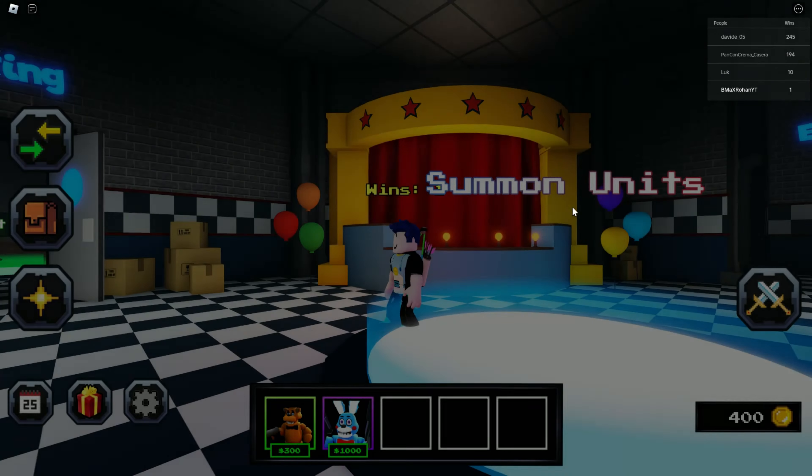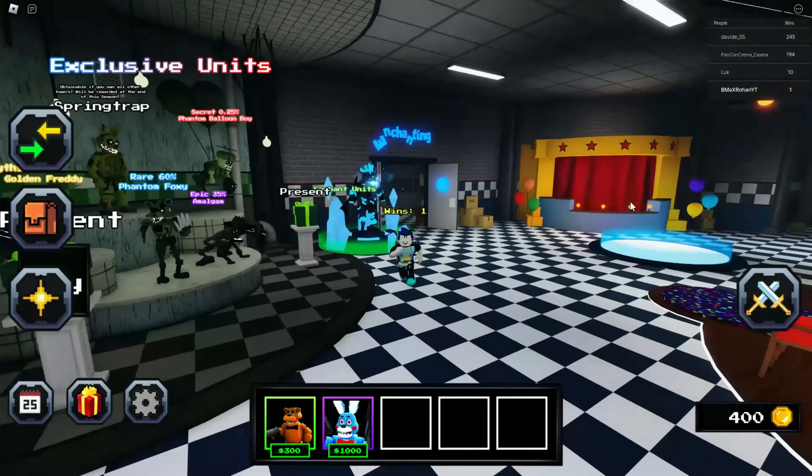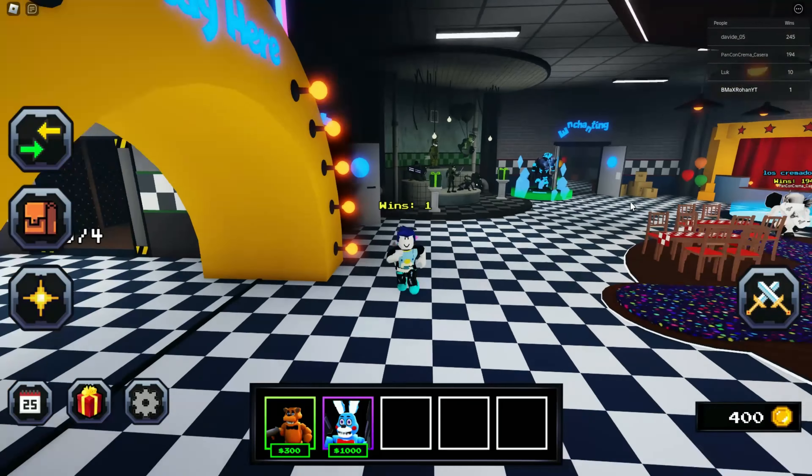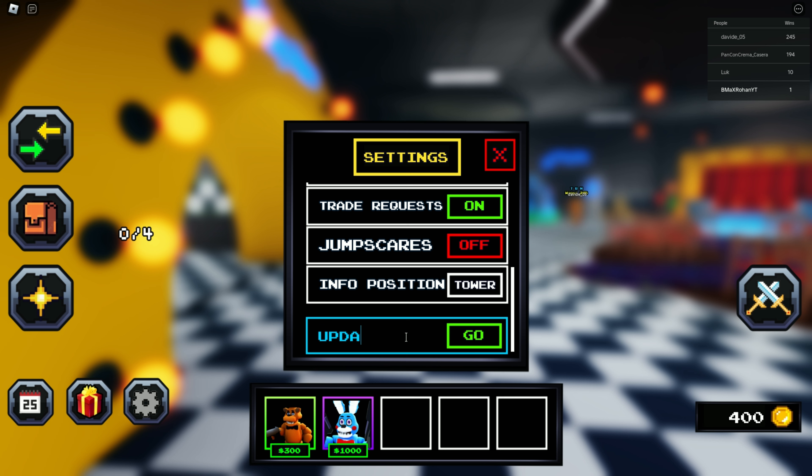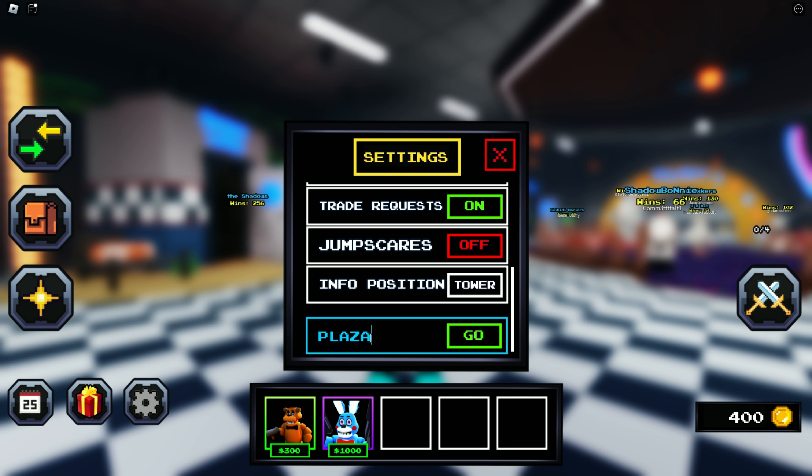Welcome back to another video. In this video I will be showing you all the working codes for Roblox Five Nights TD new update 6. I'm 100% sure these codes are 100% working. Let's show the first code: the first code is 'update6'.